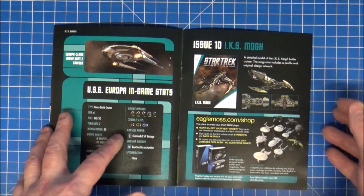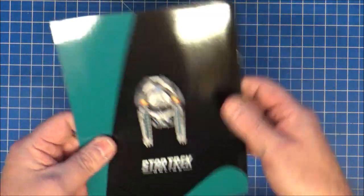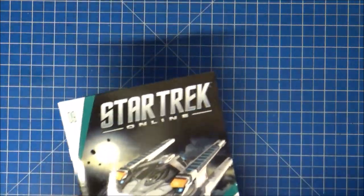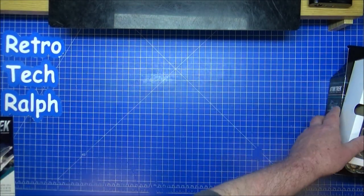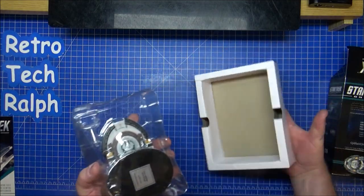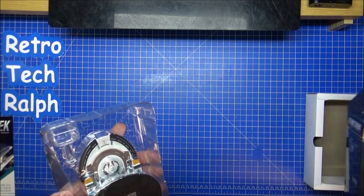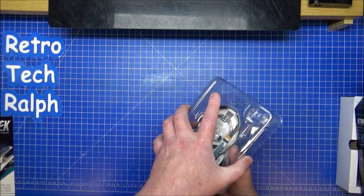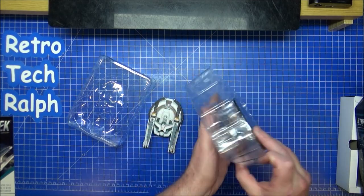It's a nice little book — I like having these tiny books where we don't have to bother with binders or folders. You can just keep them in with the models. I thought they might have done a little bit better with the packaging though, as the boxes are bigger. There's also a code inside for more Star Trek Online goodies.